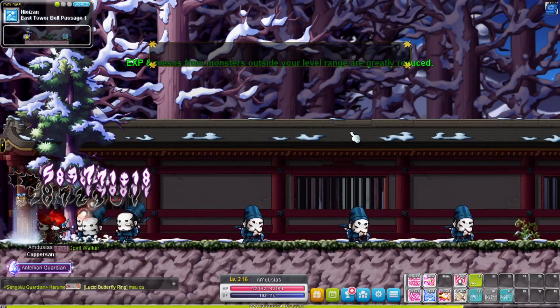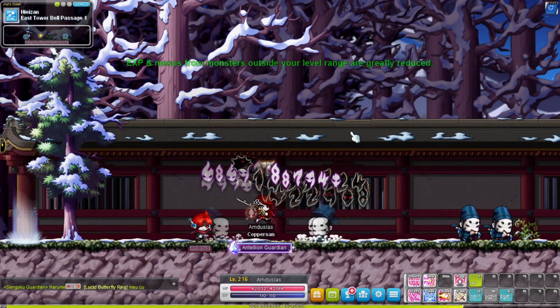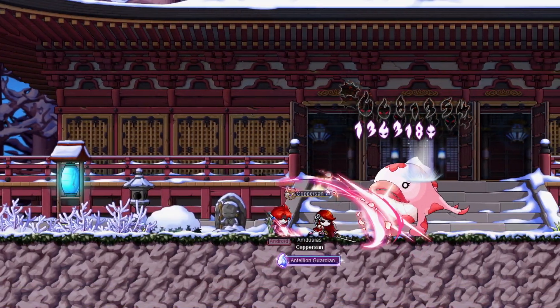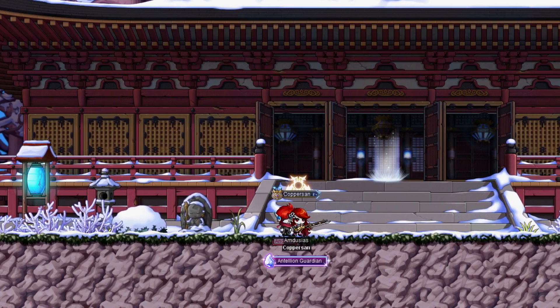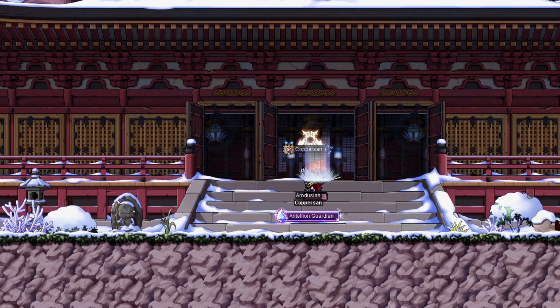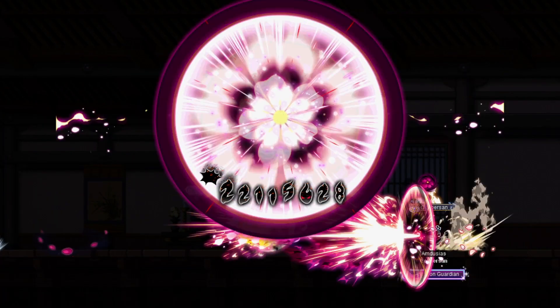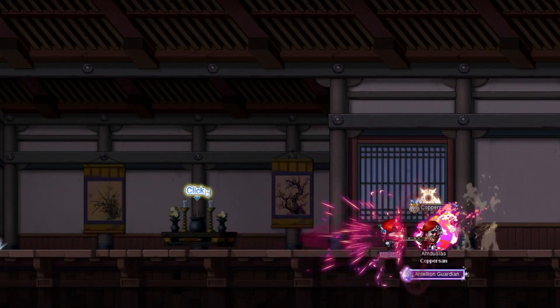The questline for the Heisen Temple has been simplified. You now only need to complete the roleplay dungeon as Ayame. However, you can no longer get a Sengoku treasure set from this questline alone. Instead, you will need to complete the Will of the Five Planets questline as well to unlock a boss battle with Princess No. This boss now drops the Sengoku treasure set items instead.